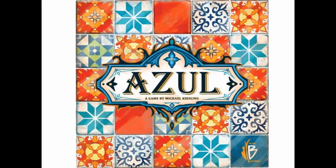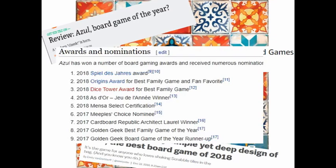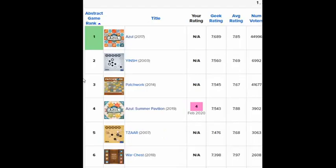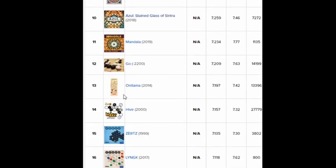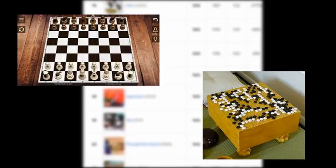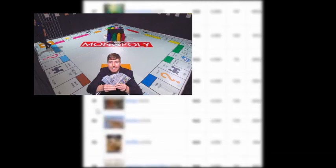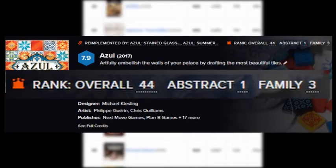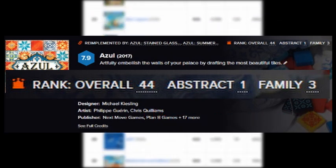Azul. It's a very popular designer board game that took the board gaming world by storm. It certainly introduced me to the wondrous world of abstract board games. No other abstract games have really ever seen an explosion in popularity this huge, aside from Chess or Go. It's no Monopoly, but the game has gotten quite some recognition and jumped to BGG's rank 1 in the family and abstract category, and is currently rank 44 overall on the website.